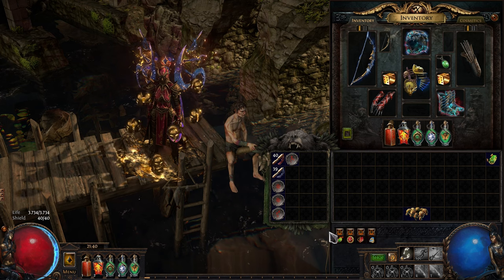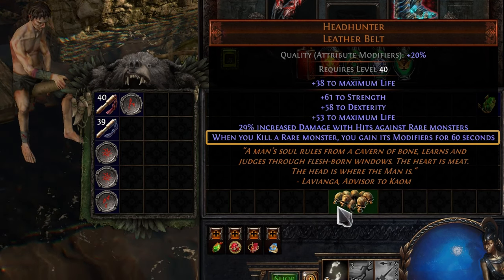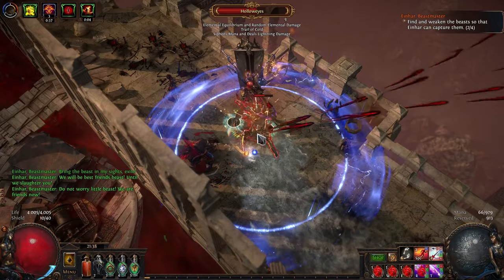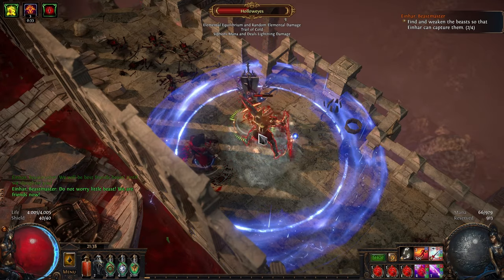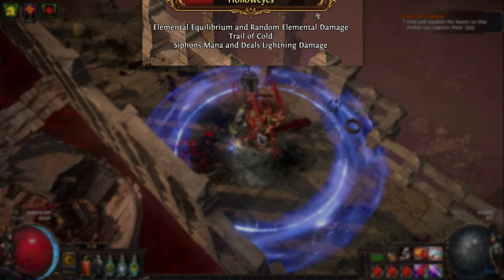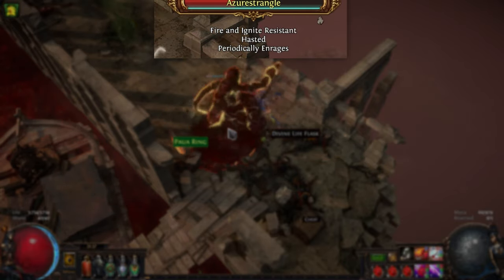Why do people want it? Well, it has one important modifier which reads: when you kill a rare monster, you gain its modifiers for 60 seconds. Rare monsters have modifiers on them which make them more powerful and quite dangerous. These modifiers can be seen if you hover over them. With a headhunter, you steal every single modifier and power yourself up — it's like taking three espresso shots and thinking you could conquer the world.